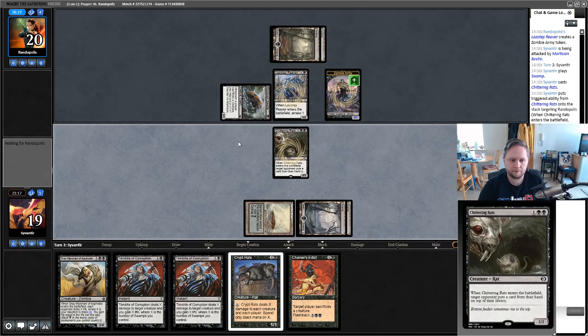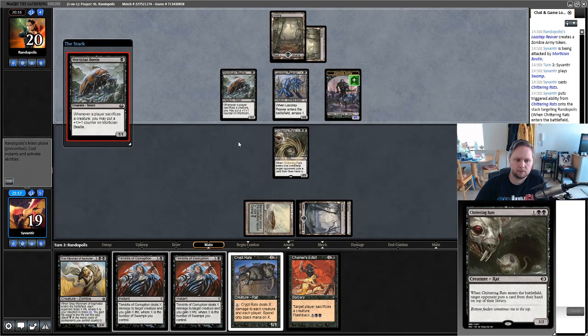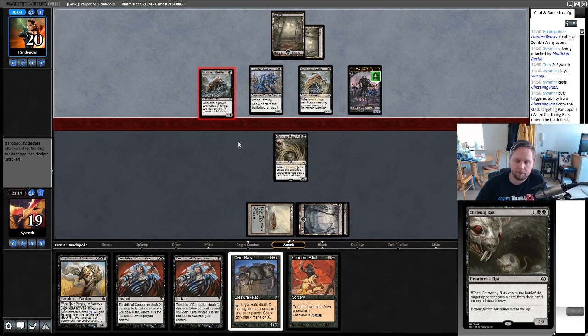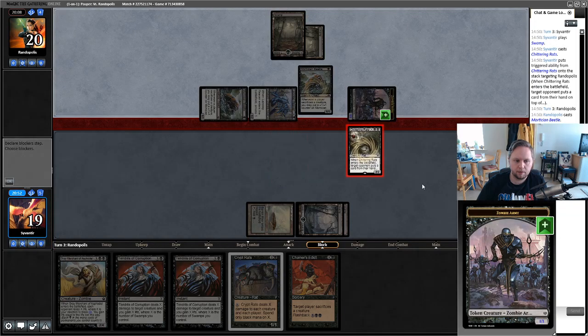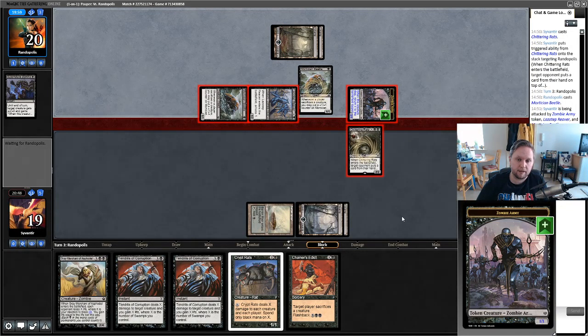Not particularly used to this matchup — Mono Black Control versus Zombies. Zombies feels like it has a reasonable game. Another Mortician Beetle — that's fine. If they tap out and we draw a land, I want to attack. I want to block in a way where sacrificing a creature isn't beneficial for them. They used Supernatural Stamina as a trick — they're tapped out now, the token won't come back.